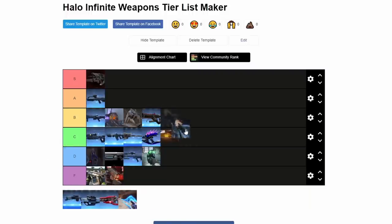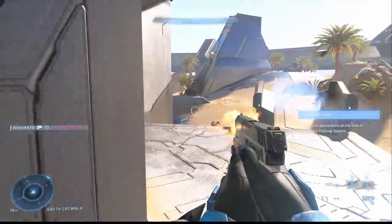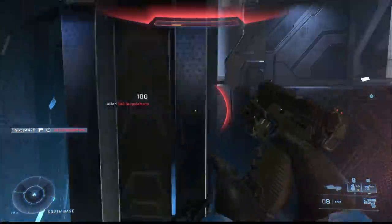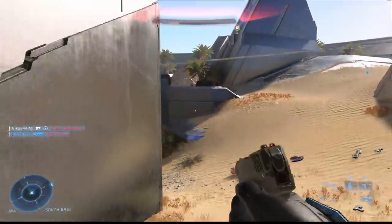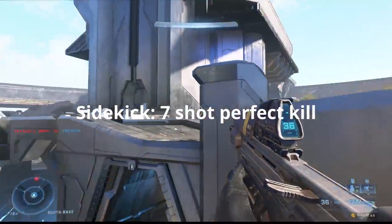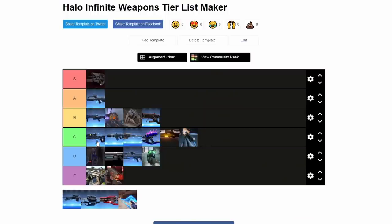Now we move on to the Sidekick. I'm putting that in C. I love the Sidekick — if this was a list of my favorite guns, this thing handles beautifully. I would put it at S if this was my favorite guns tier list. But it is just not that great. You can pull off some dank headshots. It is an effective sidekick to your AR — the AR excels at medium range and breaking shields, and the Sidekick is a good job finisher. It takes them out with a headshot and does quite a bit of damage.